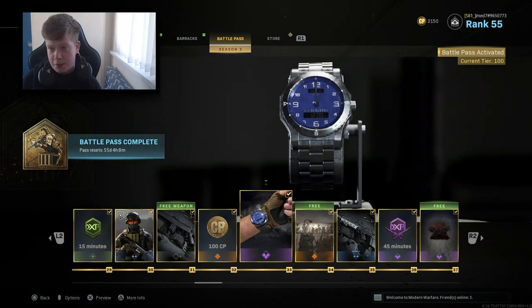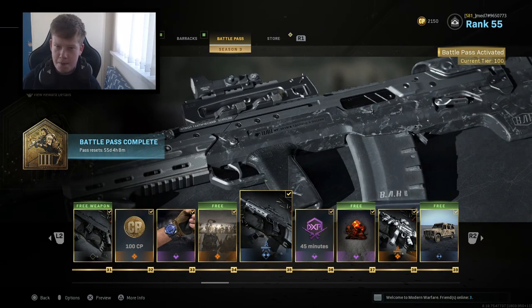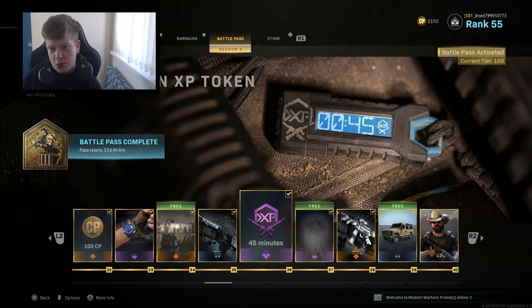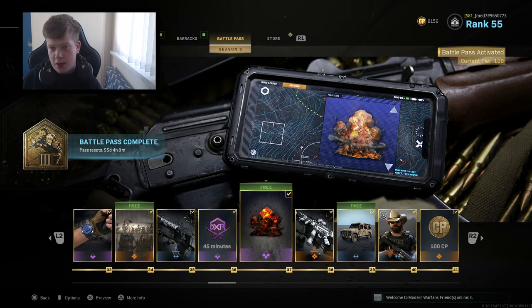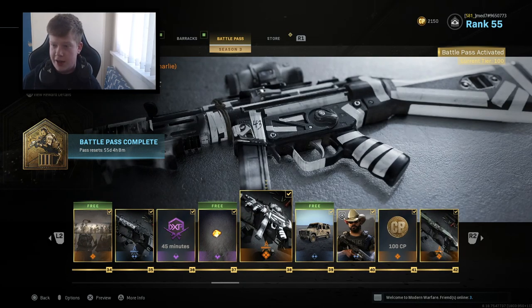100 COD points and a Blue Skies watch - I don't use any watches apart from the KD watch. The Gang's All Here is a pretty cool calling card featuring Ghost, and I think that's actually all the operators in the game in one. The Black ASP, which is a blueprint for the Odin I believe. 45 minutes of double weapon XP. The Badaboom emblem, that is pretty cool.